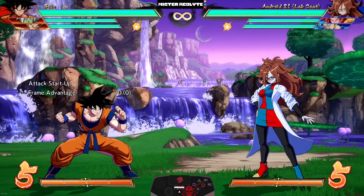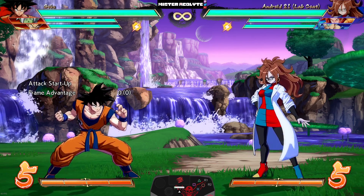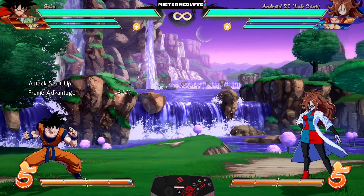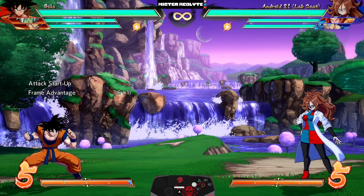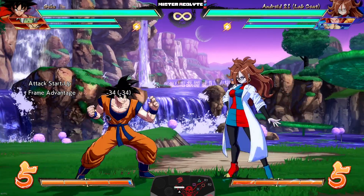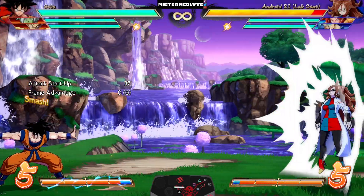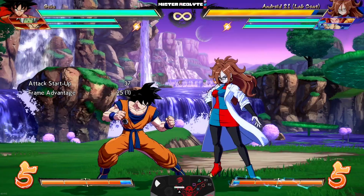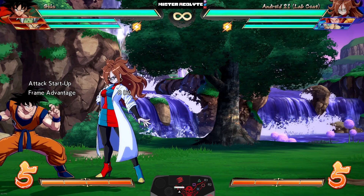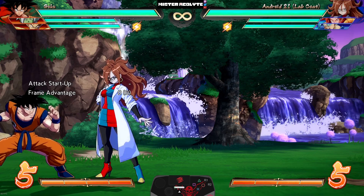Base Goku — quite possibly the most requested character for buffs. People have literally been begging for buffs and he got some really crazy ones. Starting with his auto combo: they increased the speed on the second part and the distance, so it is very fast and goes very far. For his LLL ender they adjusted the blowback on hit to help with his loops.